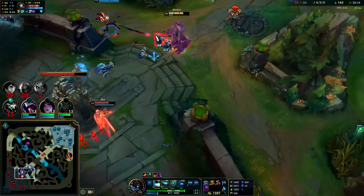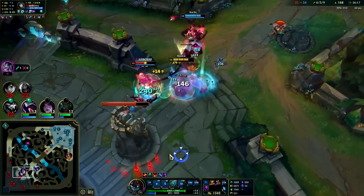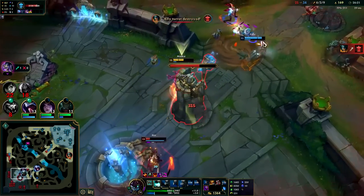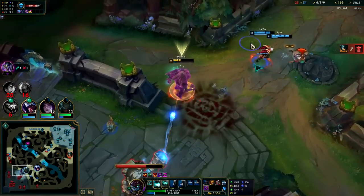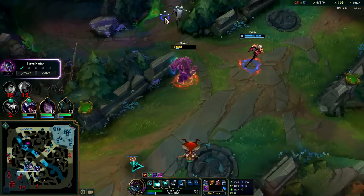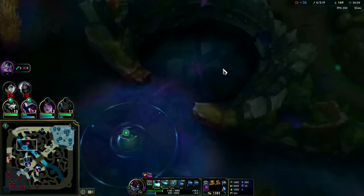I'm tanky. Can't get to him — his auto range out-ranges my W unless he messes up. W into Q — I don't know if I got creep-blocked there or just had bad movement, but I was not able to get behind him with my Q to push him into my teammates. Could have just been sloppy clicks.